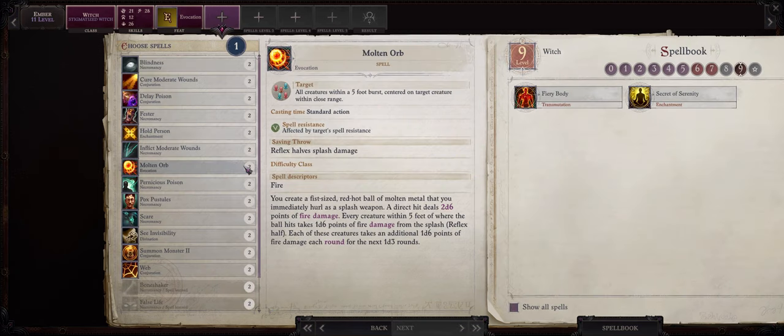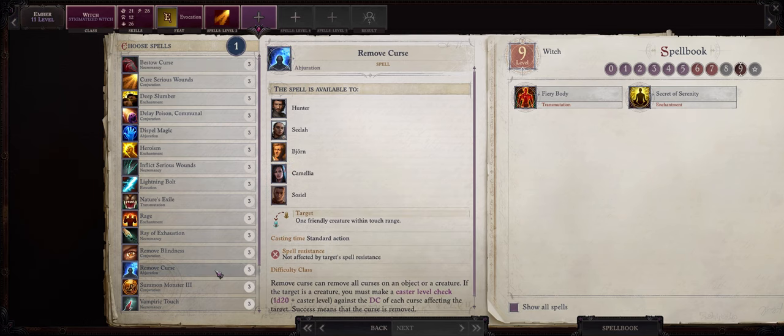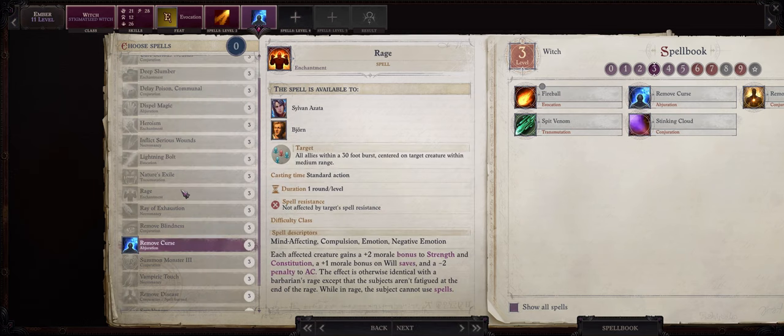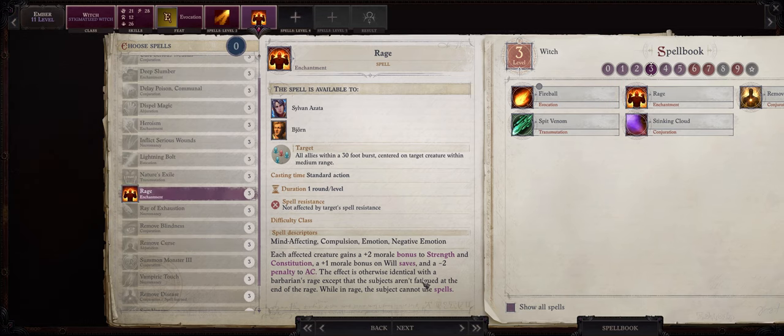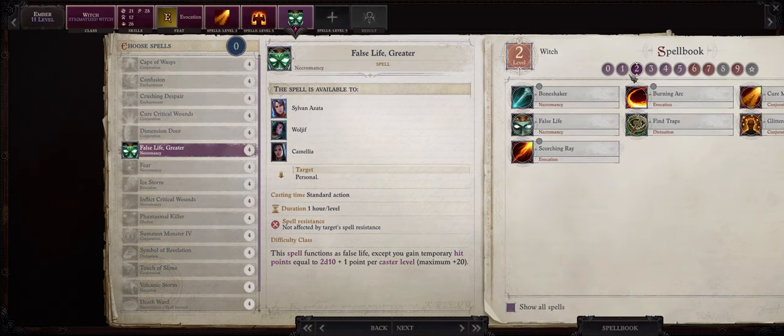We also get another level 2 spell pick here and it can be anything really. I'll go with Cure Moderate Wounds because at the very least it's always going to be useful if you need it. As for level 3 spells, the Rage spell should give your characters a very rare plus 2 morale bonus to Strength and Constitution. But do remember that while under the Rage effect your characters will not be able to cast spells at all and they also get a minus 2 penalty to armor class. But considering most melee characters aren't really going to be casting spells they will just attack, this can be useful.